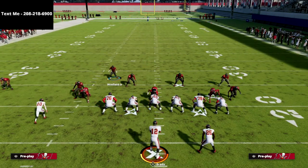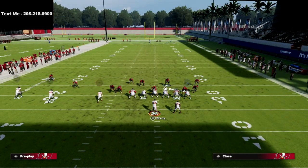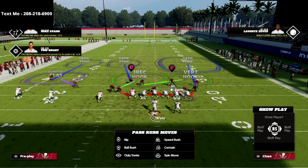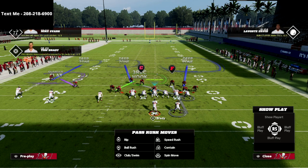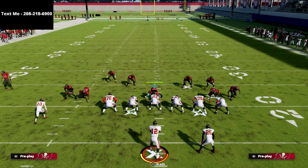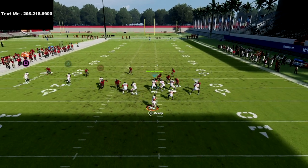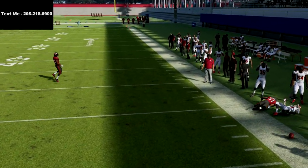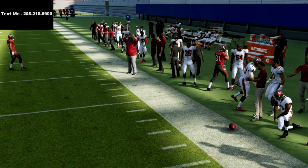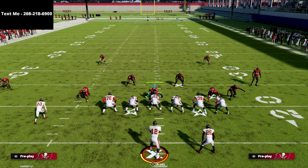Here, assign a defender to take the tight end wherever he goes and another on the running back. Look at how we've rolled the coverage significantly. With the nickel corner man-aligned, I don't really need that guy in coverage, so now I've got a five-man pressure at the opponent. Without my user even in the play, it's going to be very difficult for them to make those significantly difficult catches.